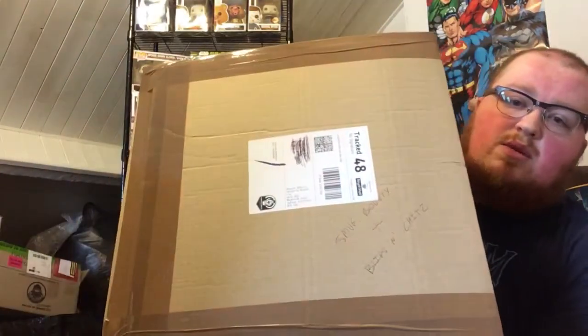Welcome back to another unboxing with Big Maccabee Pop Ginger. I'm filming this one straight after the hunt for Elvira one, but it will be released at least a day or two after the other one to give you a chance to watch some different content without flooding it. This one is the Smugglers Bounty, and Blips and Chips — the Rick and Morty box.